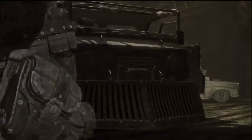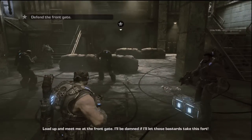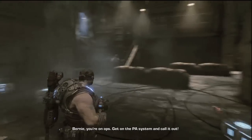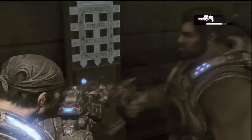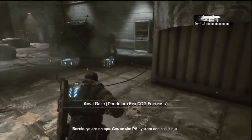Sorry about the delay guys, my internet's been down. So after you start this chapter, you'll want to turn around and the collectibles should be right behind you. When I turn around — there it is. Boom, nice and shiny. All the ones for this chapter are pretty easy.